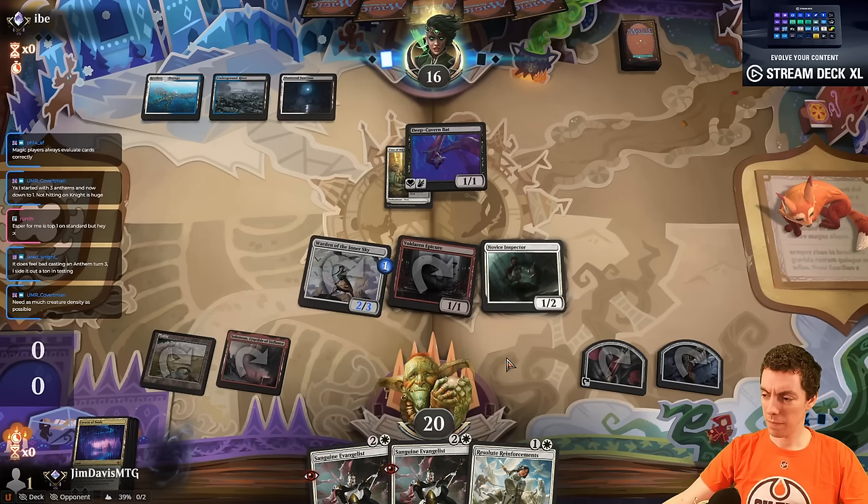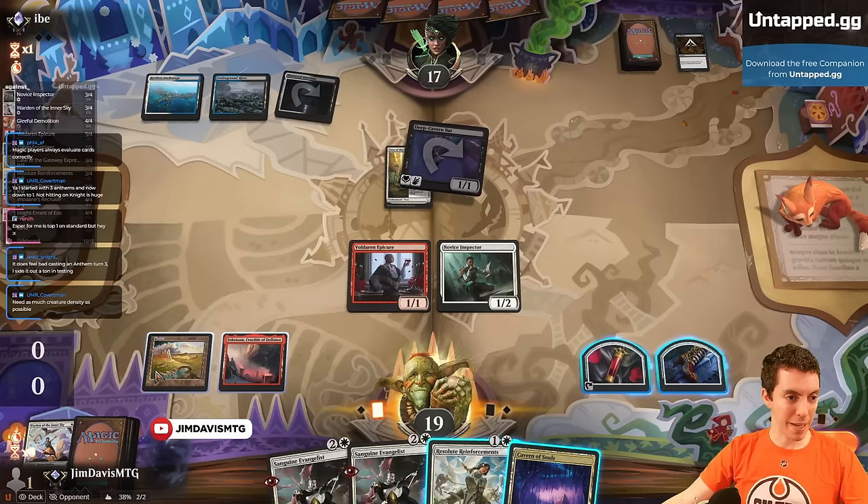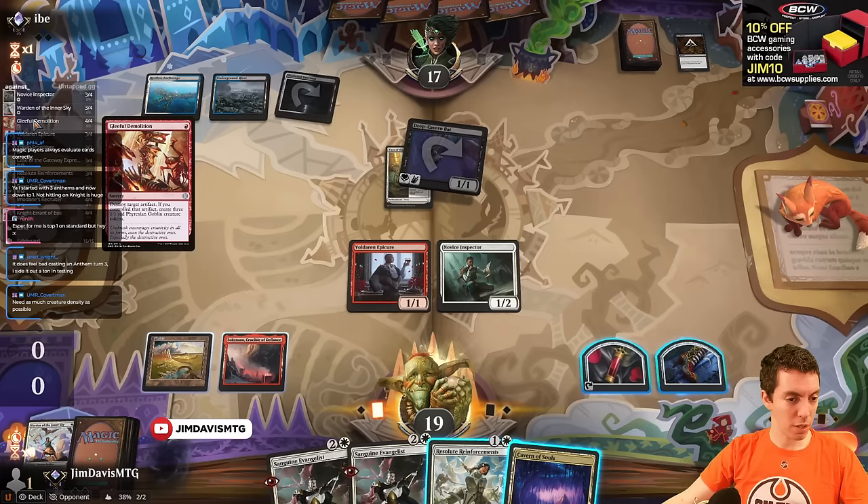They have a Cut Down for the Warden — their last chance to kill it before it gets too big. Here comes the Deep Cavern Bat. I think we're just naming Vampire here — play around the Make Spirits kind of face up. Human Knight, Human Knight. Human's a better name in general, but Vampire does have a few targets. With two Vandos, we're going to name Vampire.